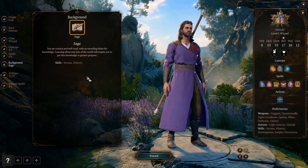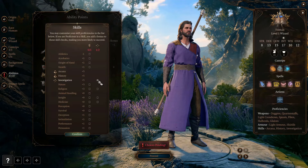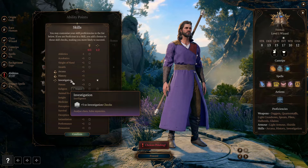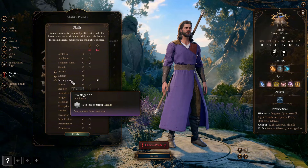Then, by choosing Sage as our background, we get proficiency in Arcana and History. Then, by starting in the Wizard class, we can choose to get proficiency in Investigation, covering all the Intelligence skills. As for the other proficiency from the Wizard class, choose whichever you like — they can all be covered later.